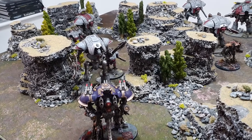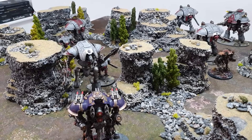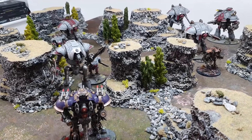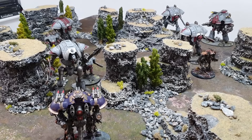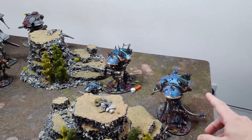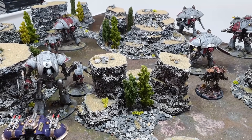After Chaos Knights Turn 2 movement: everything is in danger-close murder range. The Tyrant heads straight for the Lancer to shoot, tank shock, and then punch it — rather than pulling back. As worshippers of the Dark Gods, falling back would be shameful. The Warlord moves around one side. The Desecrator stays relatively stationary to put a shot in via the Laser Destructor into the Lancer. The Carnivore heads straight up toward the Errant.